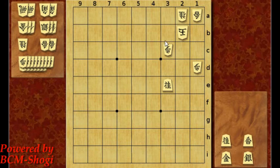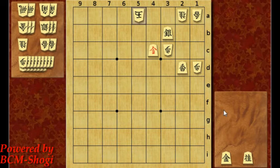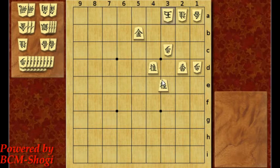Let's try gold, silver, knight, and lance. The first move is a lance check. King 3a, and then you sacrifice the silver to 3b — he can't get away, so he'll take the silver. But then knight drop to 4d, king 4b, and you drop a gold — either to 4c or 5b will work — because of this knight check, and checkmate.